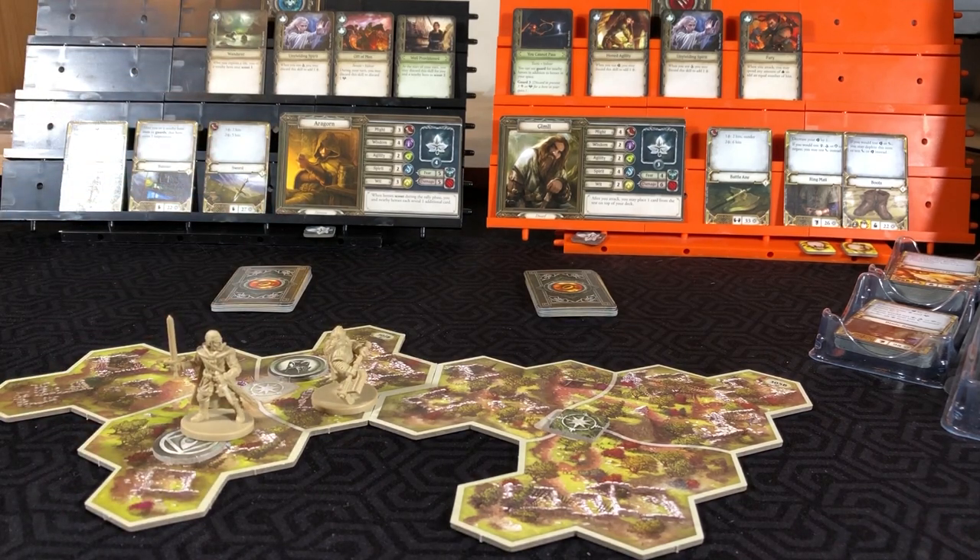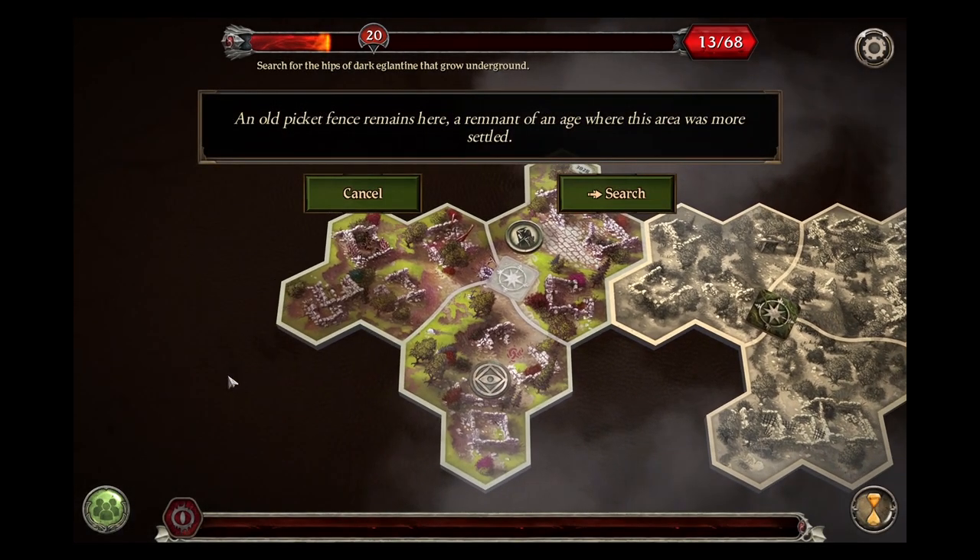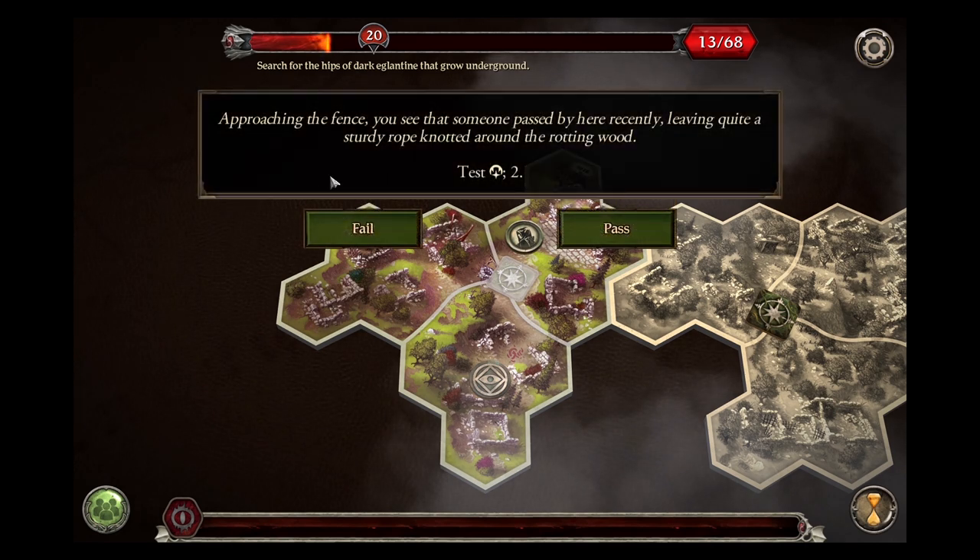And Aragorn - we will put the Wanderer prepped and both of these on the bottom. We will have him interact with that token. Back to the app - Old Picket Fence remains here, remnant of an age where this area was more settled. Searching there - approaching the fence you see that someone passed by recently, leaving quite a sturdy rope knotted around the rotting wood. Test wit - we need two to succeed.